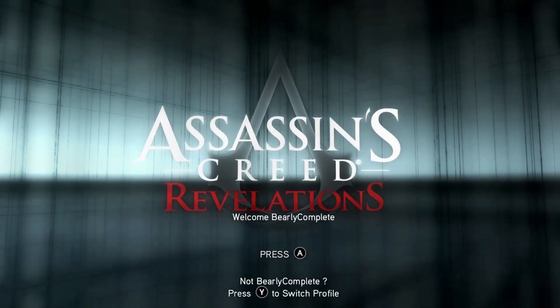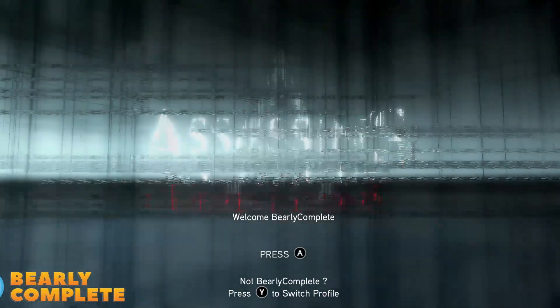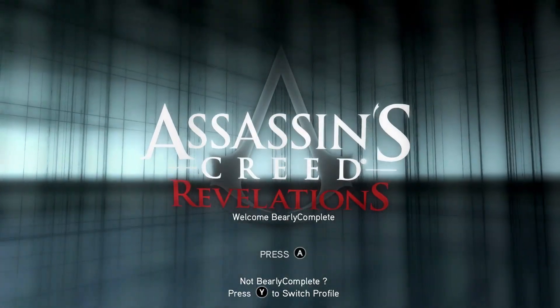Hey everybody, welcome to this video guide for Assassin's Creed Revelations Remastered on the Xbox Series X. Today we are completing the achievement Fast Fingers, which requires you to loot 50 dead guards with thief looting. So let's go ahead and get started.